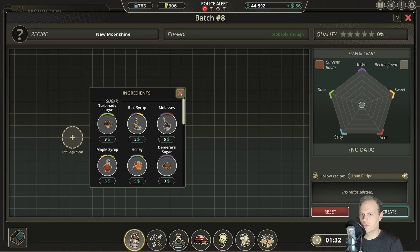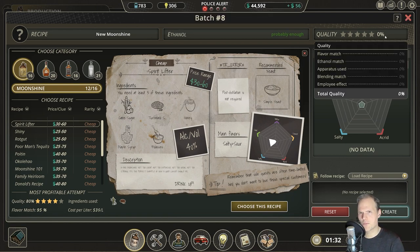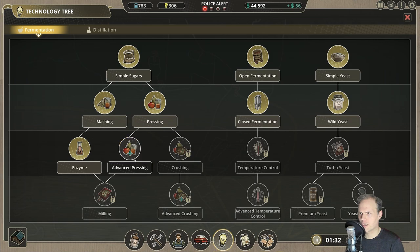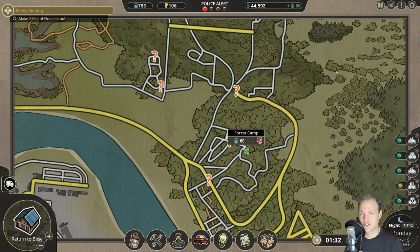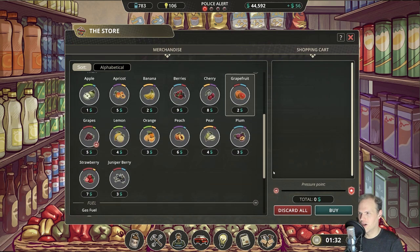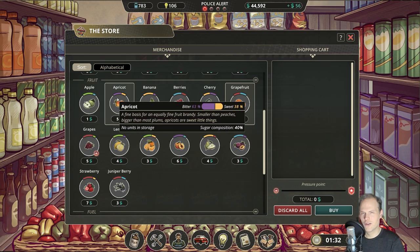First, load the recipe — do we have anything missing to start making brandies? I think we've got everything we need in the technology tree because we can get advanced pressing for 200 — that was the last thing remaining. Now we need to go to the shop and buy everything. Oh my, that's a lot of new stuff! None of them are watched — not the new ones at least. We're going to have a field day with this.